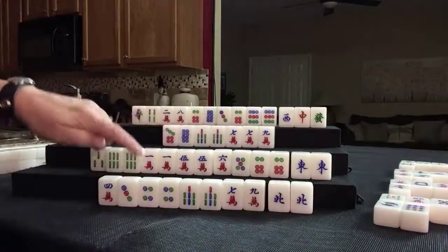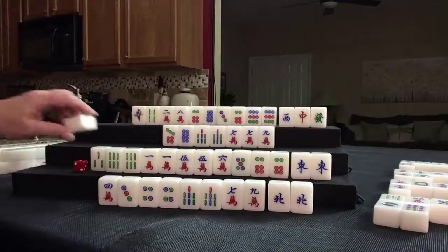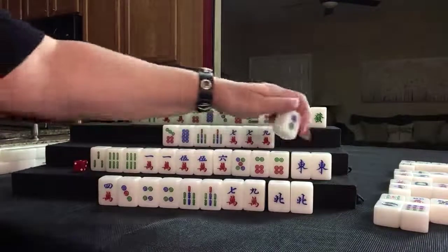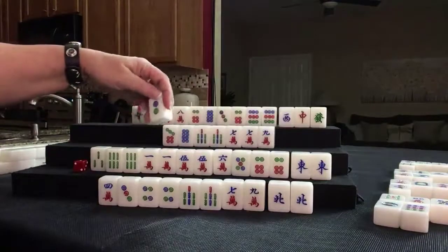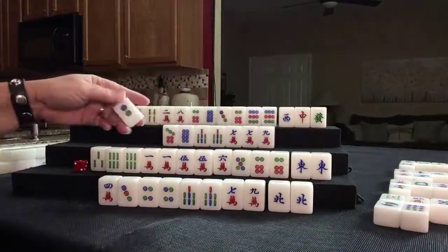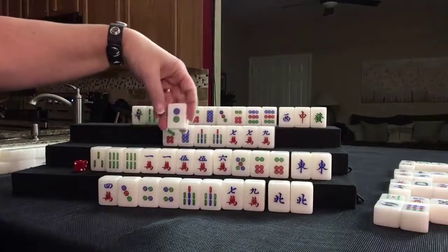Okay, up here — they can't chow from this player. Let's draw. They're concealed right now. Two dot. We have 1, 2, 3, 4, 5 pair. We have all the sixes — there's one 6 crack out. There's a 2 dot out — let's throw that.